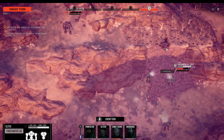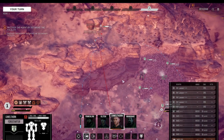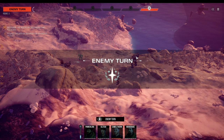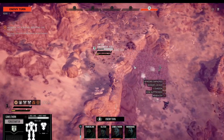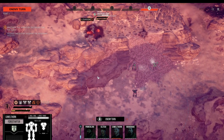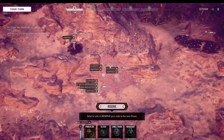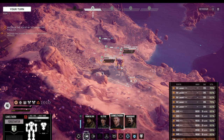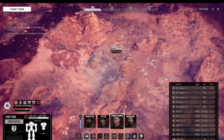We want to close distance as soon as possible — any movement like this will be helpful. Saving some heat, we just run up here. This Highlander here will die next turn by us shooting into his back. Fast forward to the beginning of the next turn — this here is just behind a rock.